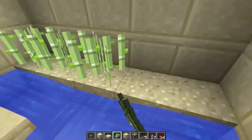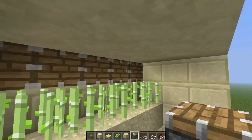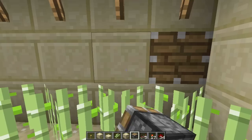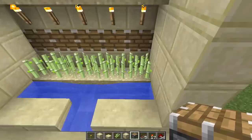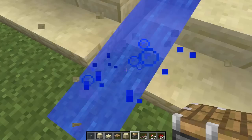And now for the redstone, you're going to want to put pistons right here, a line across here, and these are going to push the reeds, or the sugarcane, after they grow. Now we've got to wire it up. I'm going to grab a pressure plate — we will use a wooden one. We will actually break this block out. Of course, water goes everywhere. Put that there.